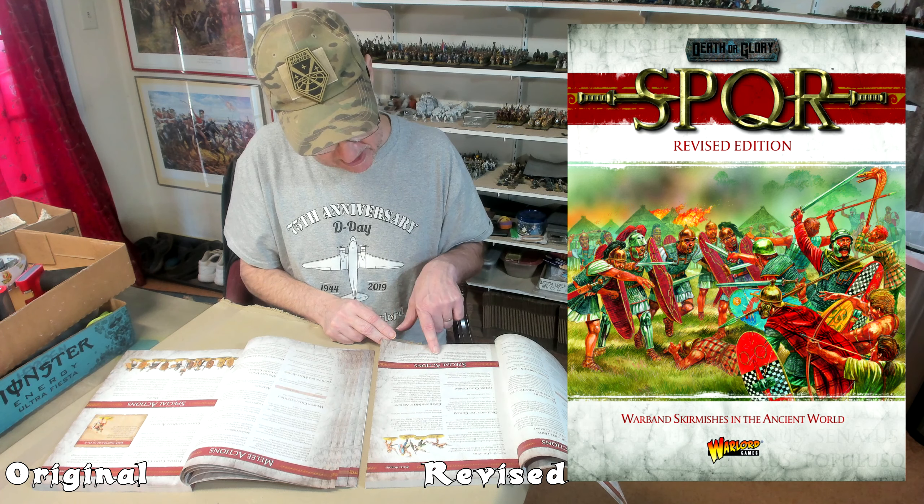Now we're in advanced rules — different pictures. Both books are 50 pages of rules and 150 pages of army lists, just throwing that out there.